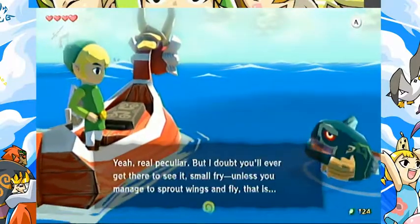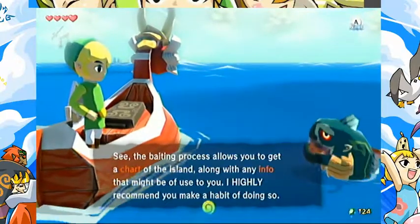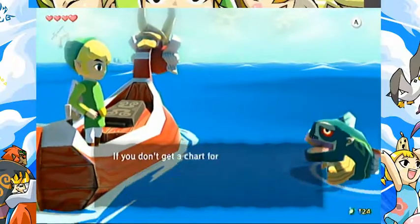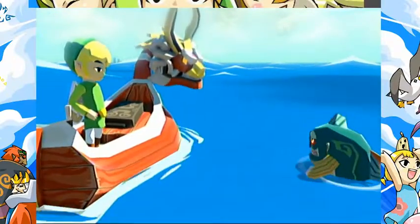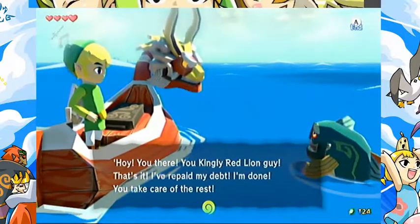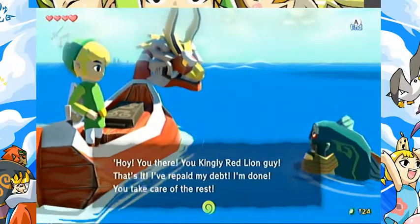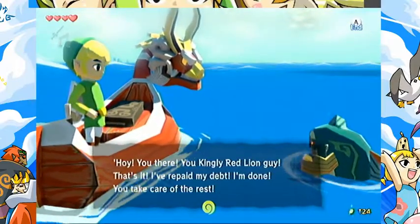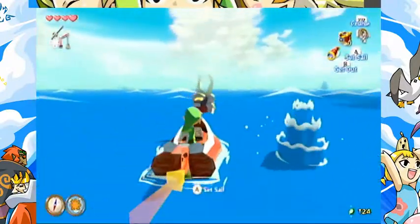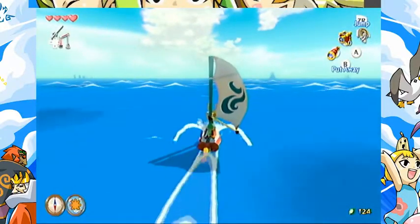Now we're going to go south from where we are, which is Dragon Roost Island. Right now we're talking to this fish - if you get bait around the fish, he will pretty much just give you part of the map. He says, 'Hoi, you there, you kingly red lion guy - that's it, I've repaid my debt, I'm done, you take care of the rest.' I don't know what that's supposed to mean, but okay.